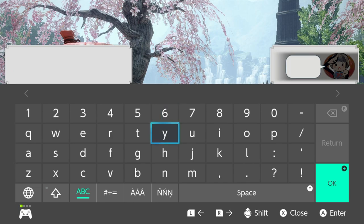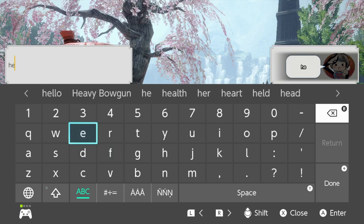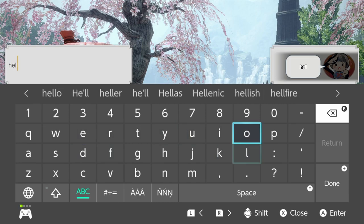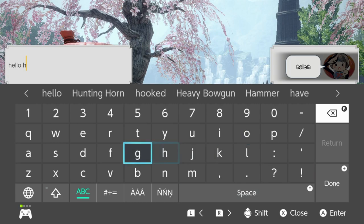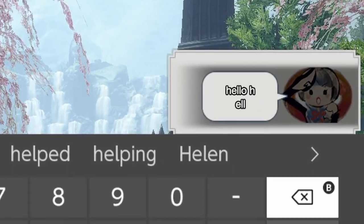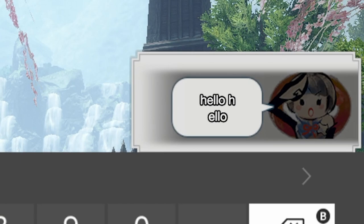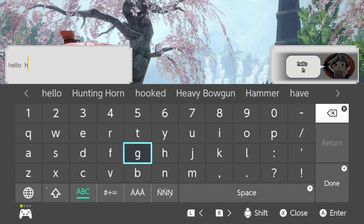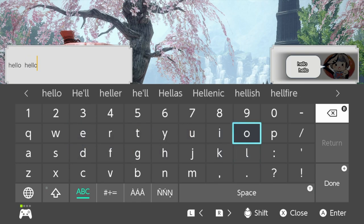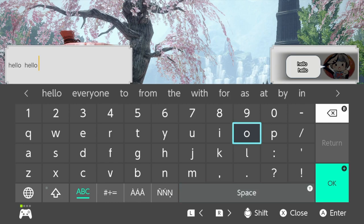In cases where you want things to line up, you have to add spaces. If I want to do 'hello, hello, hello' like I do on my streams — I type 'hello,' but if I immediately press space and type hello again it won't line up right. What I have to do is press another space so there are 7 characters total, so the next H starts on the next line. So it's 'hello' then two spaces, 'hello' then two spaces, 'hello' then two spaces.